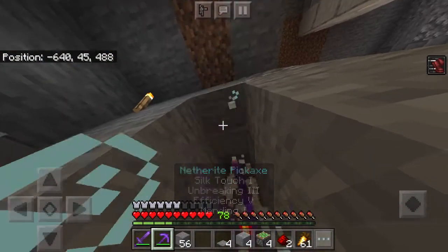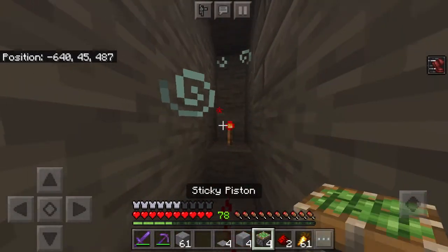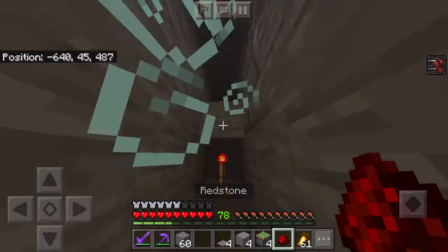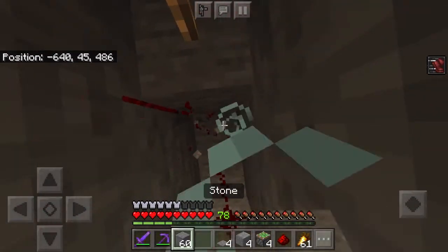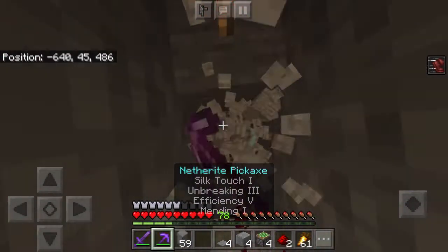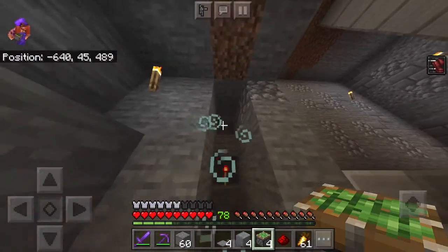Then mine out the area above to place in your pistons and your redstone dust. Then place in your pistons on the top.